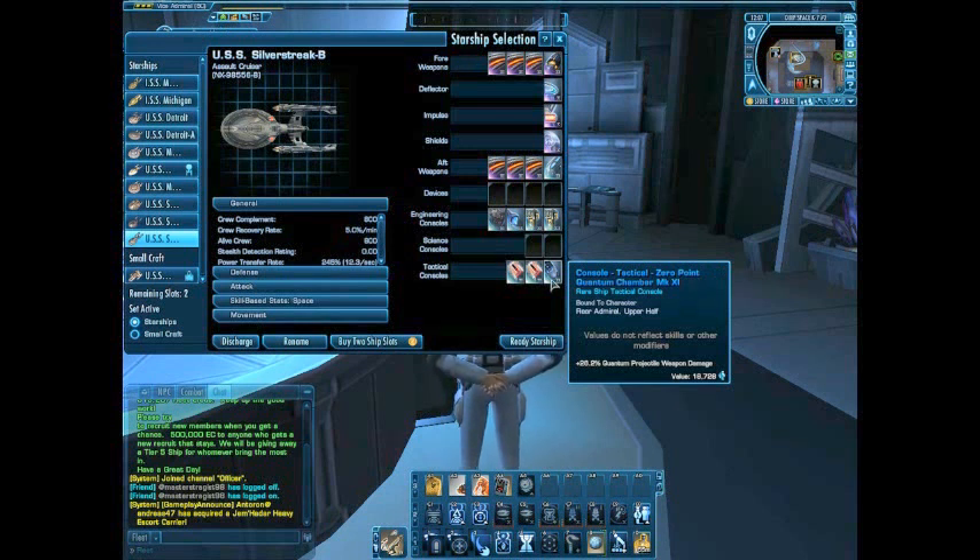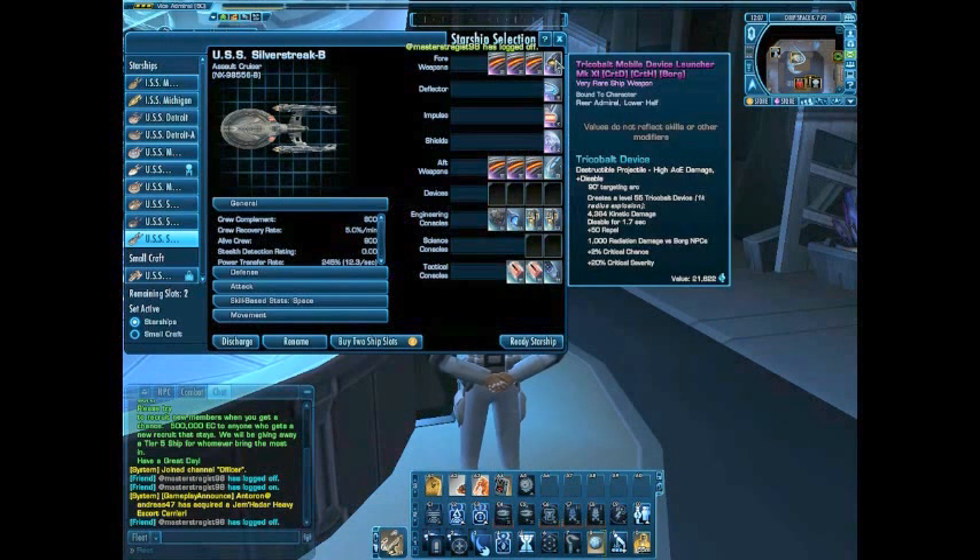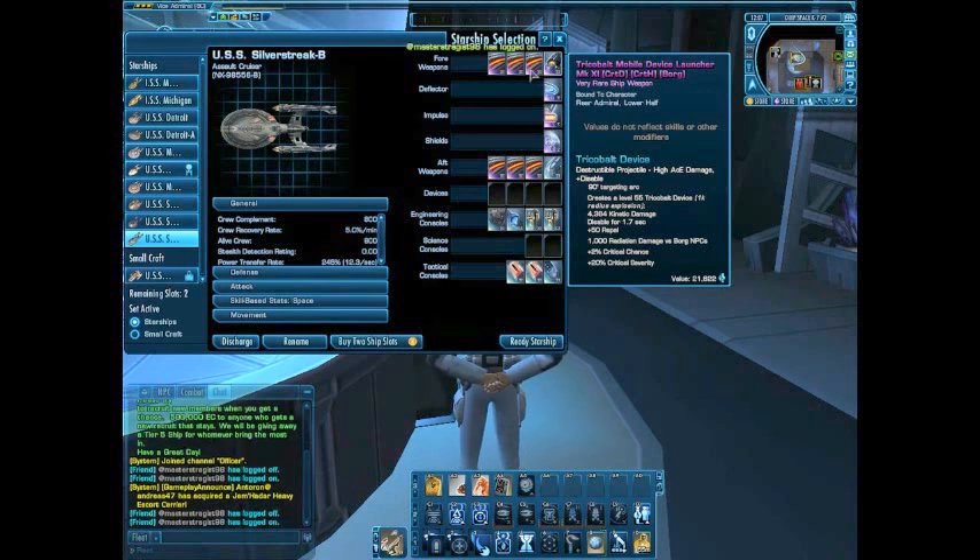I do have a zero-point quantum chamber on there, which really does good. And there's my global device launcher — tricobalt Mark 11. It has the Borg modifier. It doesn't do as good damage as the Bounder Warhead, but it does pretty well.